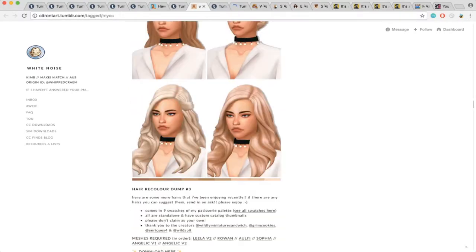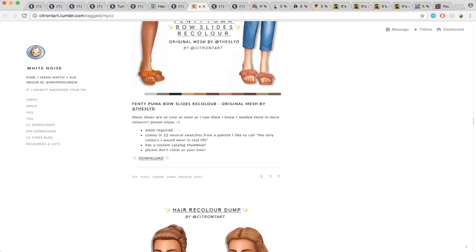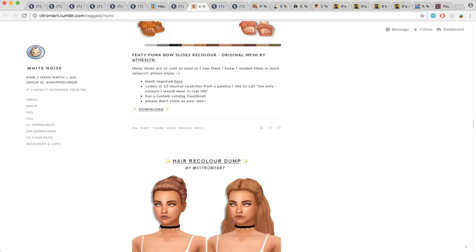This is really cute — I'm pretty sure I have this. These slippers, I really like them. And it's by 'The Slide' — I think that's probably how you pronounce it. He doesn't really make MaxisMatch. I don't think his content is really MaxisMatch necessarily, but I think what Citron Tart did was she recolored them in a way to make them look more MaxisMatch. For these shoes he created, they actually do look a little bit closer to MaxisMatch. So if you want to download it, you have to get the mesh from his page, 'Slide.'